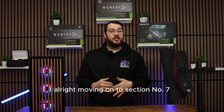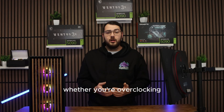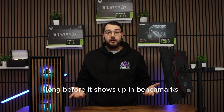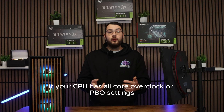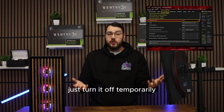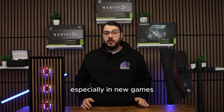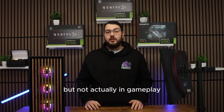Moving on to section number seven: reset overclocks and check RAM stability. Whether you're overclocking or using automatic settings, instability in the CPU, GPU, or RAM will always show up first in games. If you're overclocking your GPU, return it to stock settings. If your CPU has an all-core overclock or PBO settings, return them to default. If your RAM is running XMP or Expo, turn it off temporarily to see if that helps. RAM instability is actually one of the biggest causes of crashes, especially in new games — many players don't realize their memory kit is only stable in synthetic benchmarks, not actual gameplay.